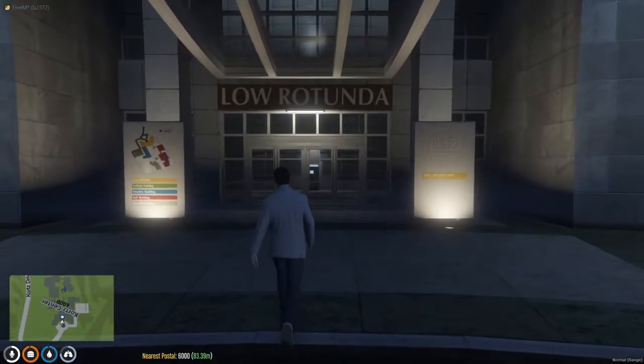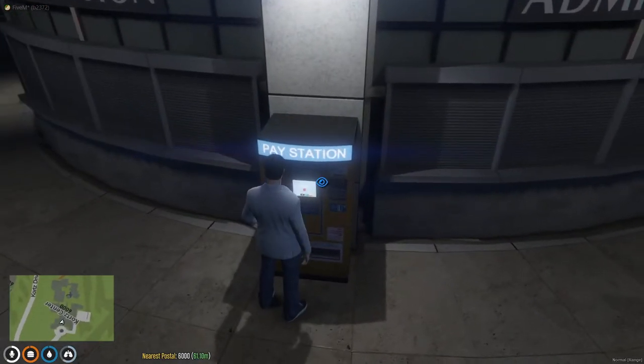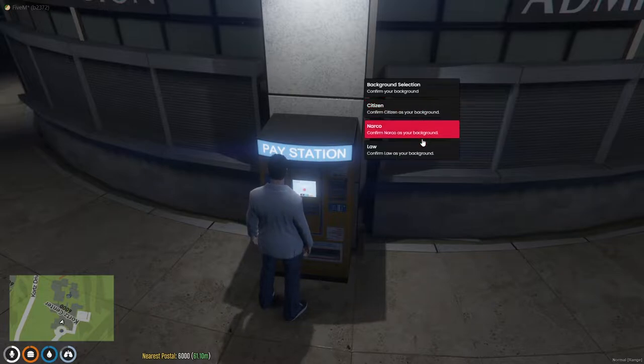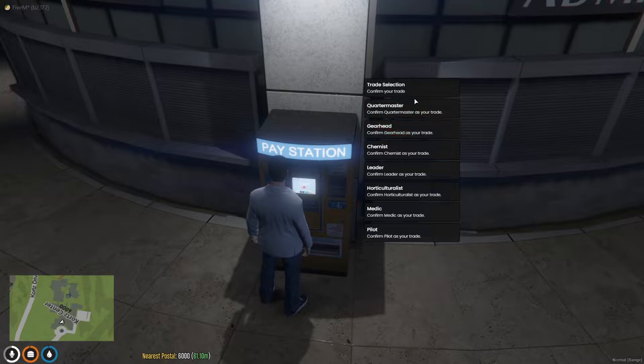Now let's head over to the university. Walk through these nice glass doors and up to the pay station. This is where you set your background and your trade. If you want to be a cop, then pick law and some kind of trade that goes with that. Once you select this, you are locked in unless you get another university pass. When you first start out, you have one of these, so don't lose it, and figure out what you want to be before you use it.